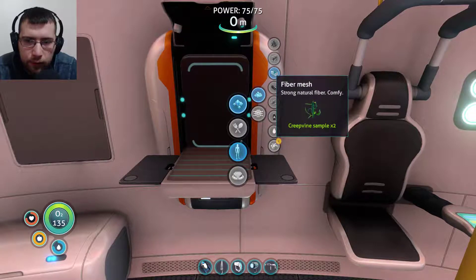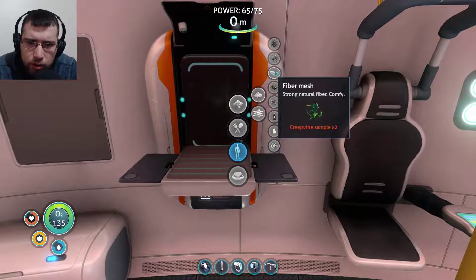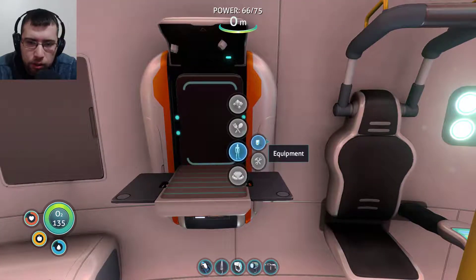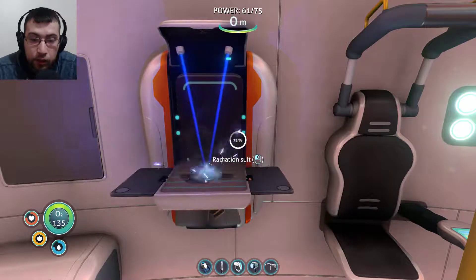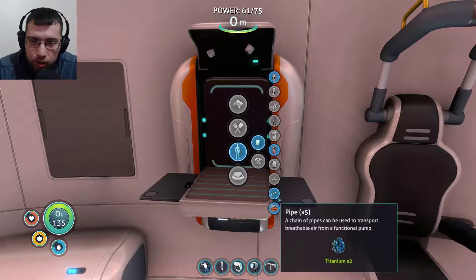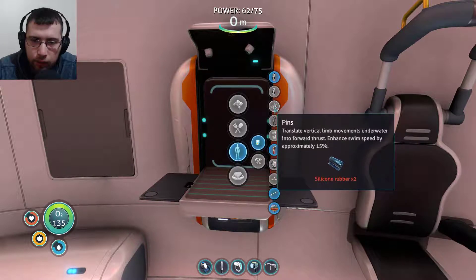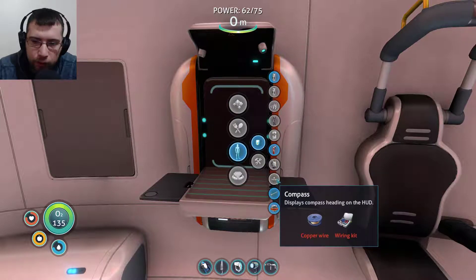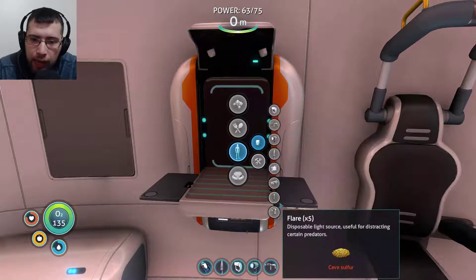So now we need to make fiber mesh. I might have already had fiber mesh - let me check the storage. But what do I need that for? The radiation suit. Yes! Now I can get the radiation suit. Awesome. Now I won't die - now I can go even further out. We're making so much progress in this game. We need to get the wiring kit. We got the high capacity oxygen tank, we got the fins, we got the radiation suit. Basically it's just the wiring kit we need to get. The habitat builder is probably the main thing.